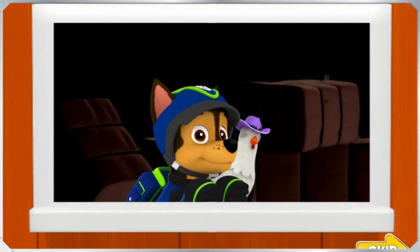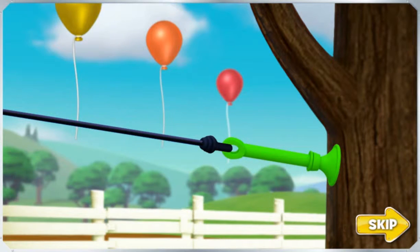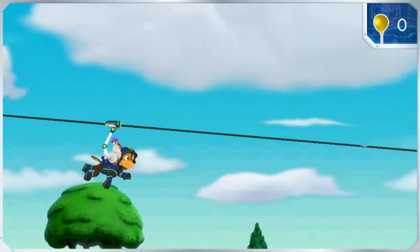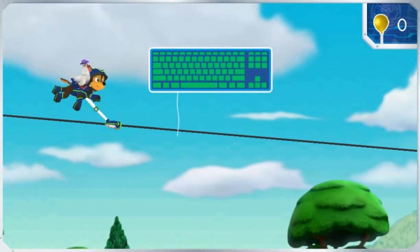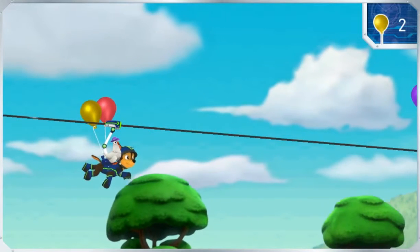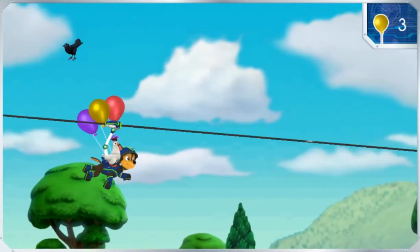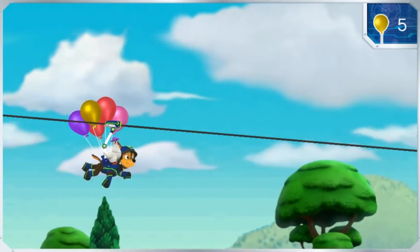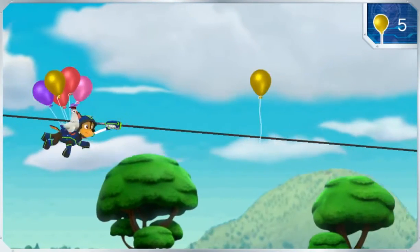Let's get back to the corn roast! Chase, use your zip line to get Chickaletta down quick! And try to pick up those balloons on the way! Farmer Al will need them to decorate the corn roast! I'm on it! Woof woof! Zip into action! Try pressing the space bar on your keyboard to help Chase spin and catch the balloons! There you go! That's one balloon! Let's zip! Two! Three! Four! Five! Six! Seven!